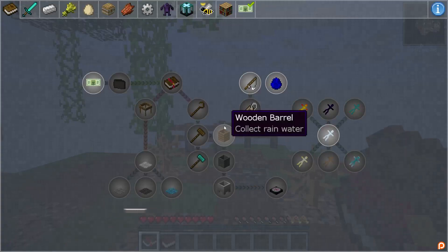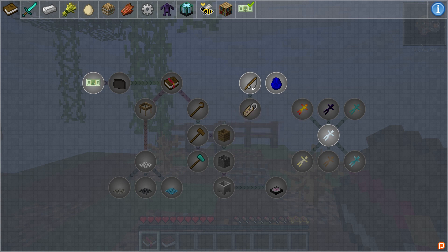One of the main features of FTB Sky Adventures is the inclusion of the quest book. This book provides various goals to work through in the pack. When you first open the book, there are a ton of buttons and icons. At the top of the screen you'll find various icons representing the categories of quests, including starter quests, weapons, food, farms, and more.